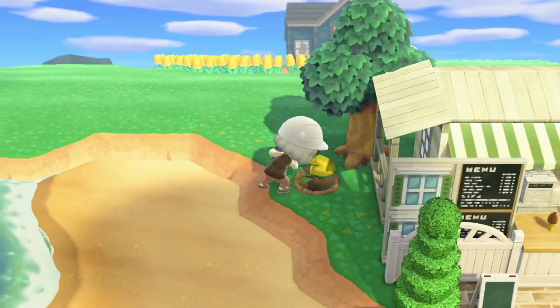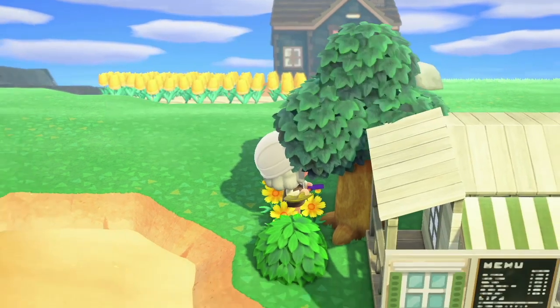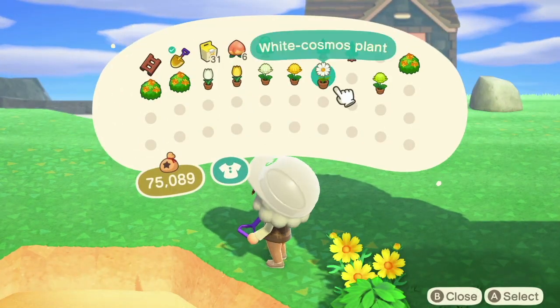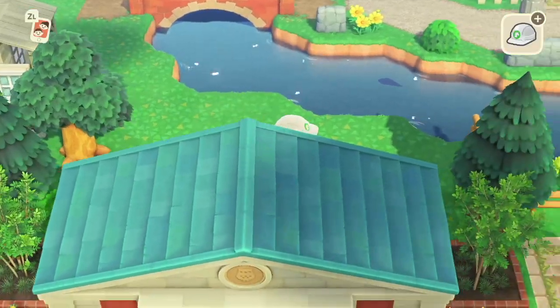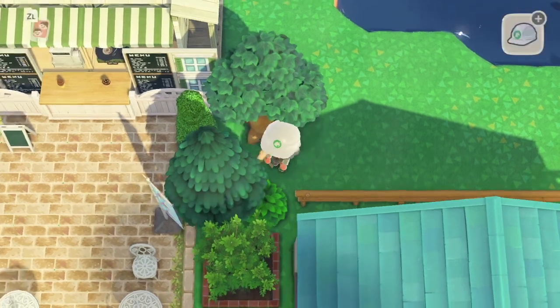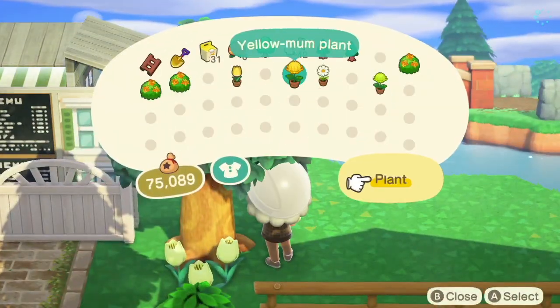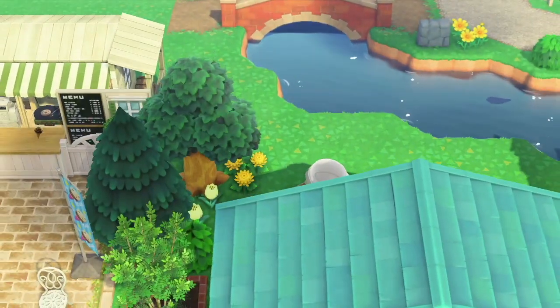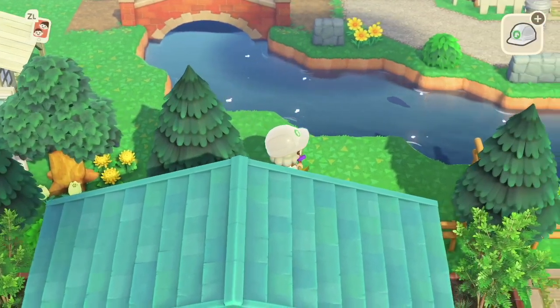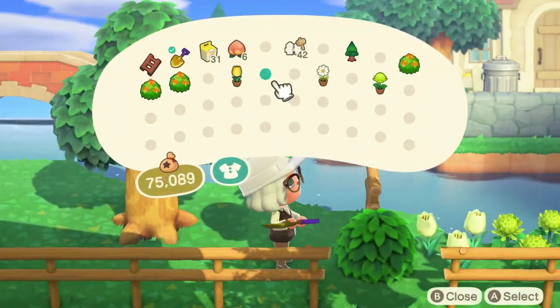We're also going to work on the area next to the ice cream shop, on the beach next to it, and behind it — so it's not just this little section. I'm also going to quickly do behind the museum, keeping it relatively natural using just bushes, flowers and trees. You're not really going to go behind here, so I don't need to decorate it too much, but I don't want to leave it plain either.